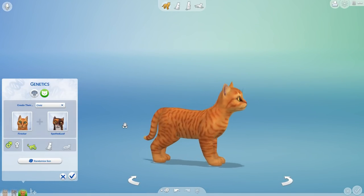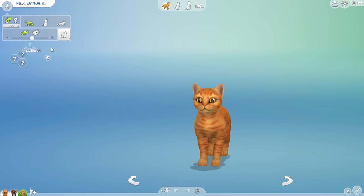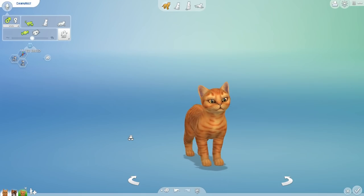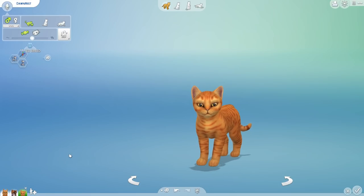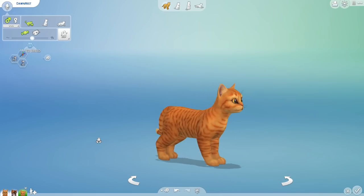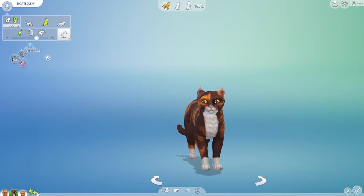Oh, you look just like your dad! The first of their kittens is going to be a little boy. We'll randomize his skills — he is playful, a free spirit, and aloof. Our random generator says he is actually Dawn Mist! What a name. So this is going to be Dawn Mist — he's Dawn Kit now, but he will grow up into Dawn Mist. We will age him up and see which parent he takes after after we finish popping out the rest of the kits.